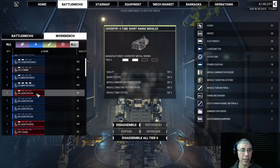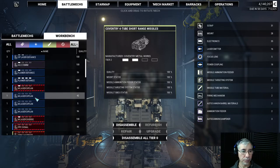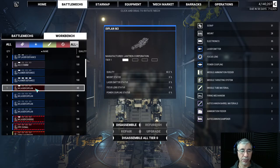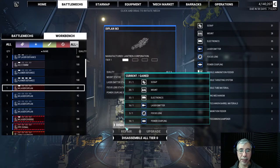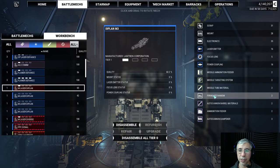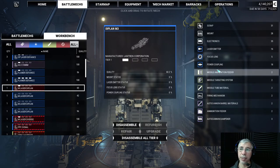You can also dismantle weapons and they will generate small components. Those small components are needed to either repair, refurbish, or upgrade your weapons. Currently I'm especially interested in upgrading these medium laser models, which are currently tier 2. To upgrade them, I need specific components — I have enough scrap and electronics, but I'm lacking focus lenses.